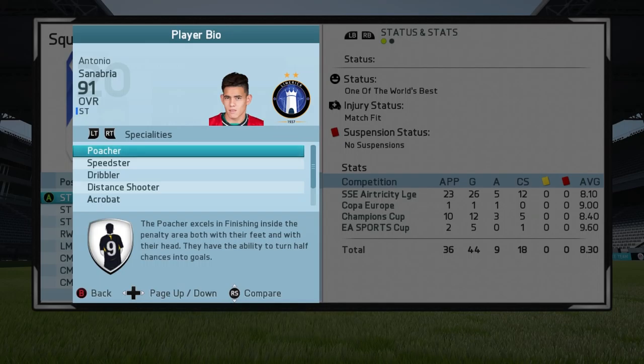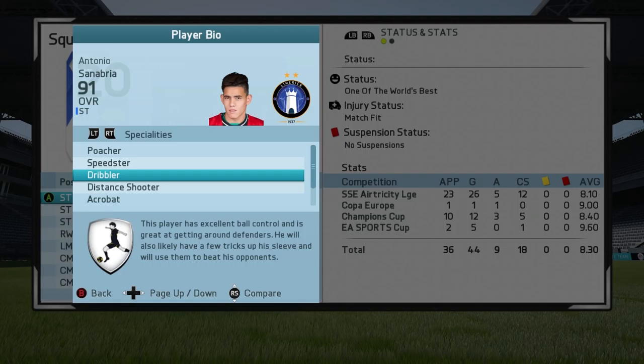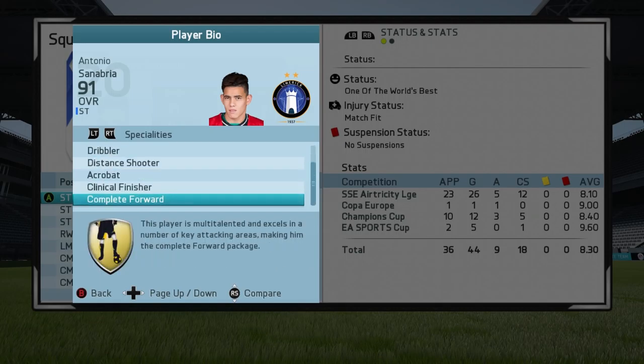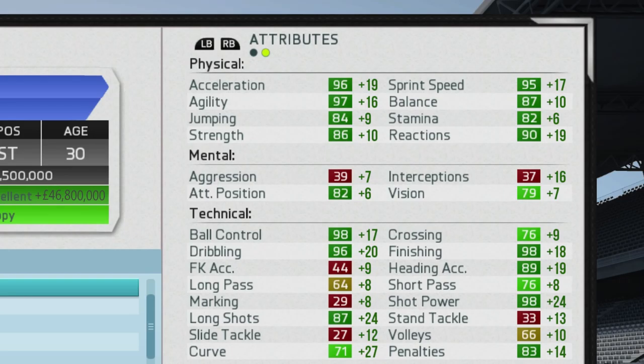Moving on to his specialties, he picks up a plethora: Poacher, Speedster, Dribbler, Distant Shooter, Acrobat, Clinical Finisher, and Complete Forward. His stats are just incredible — completely dark green in the physical stats, which I don't think I've seen thus far in FIFA 16, so that's awesome to see. On the technical side, he's got the ball control, the dribbling, the finishing — basically all the stats you're looking for in a striker.